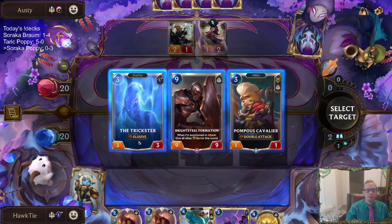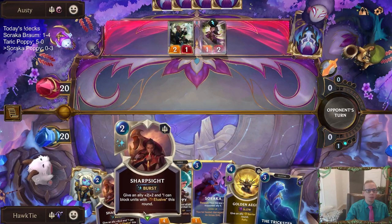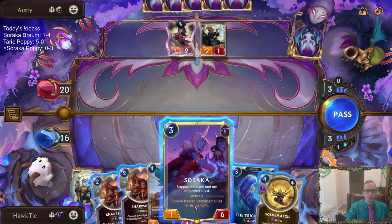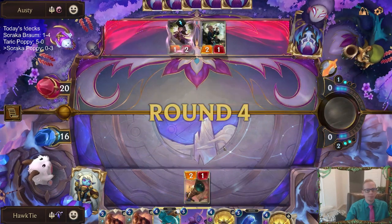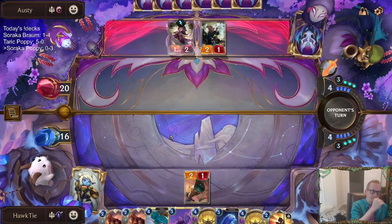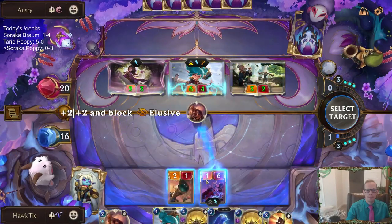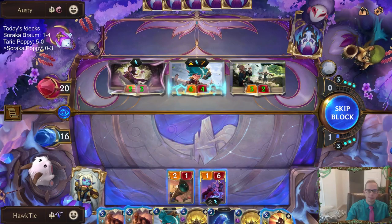We don't have the attack token round four. Sometimes if we did have the attack token I'd be holding up Sharp Sight to go along with Poppy, but since we don't I'll go ahead and play it. Then we'll play Soraka to block or the Trickster — just pass and see what they do. No champion for them, that's good. That thing's big — Go No Further.